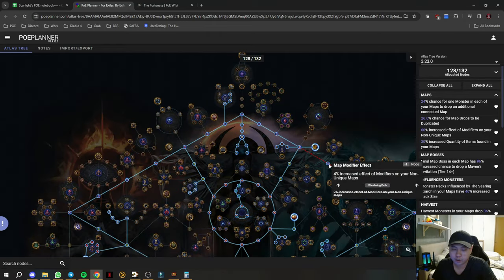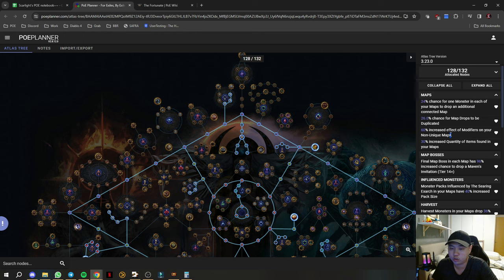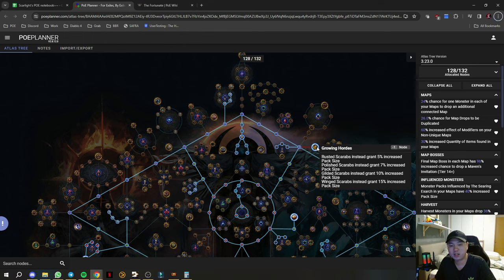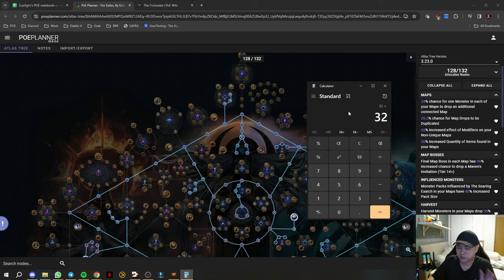Because of the keystone, previously with Top Hat every node is 2% increased IIR modifier, but now with Wandering Path it's basically 4%, so we are getting 60% increased IIR modifier on non-unique maps, which includes pack size. With a map at 20 pack size, 1.6 times gives us 32 pack size. Each rusted scarab via Growing Hordes gives 5%, so four scarabs is 20%, easily hitting 52.